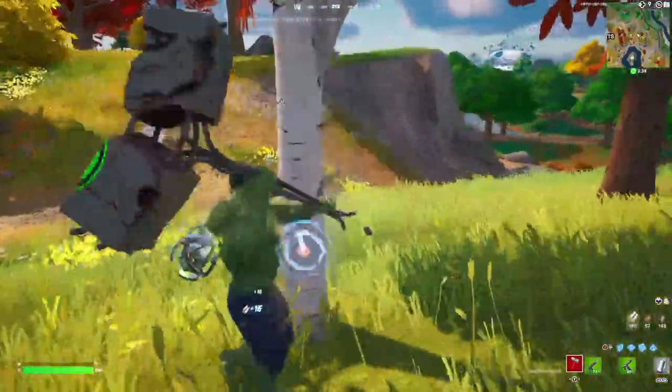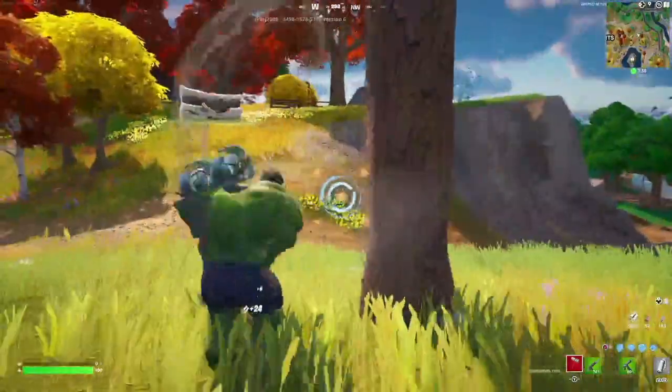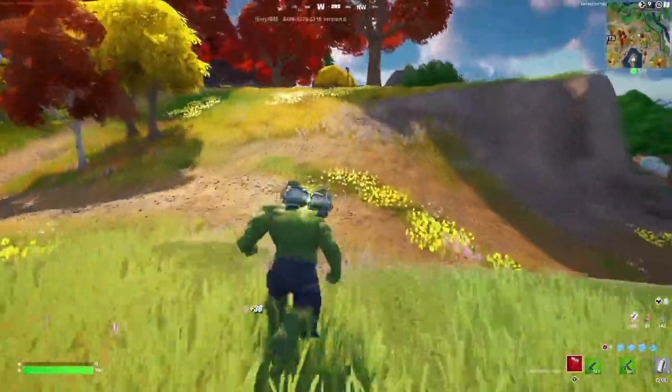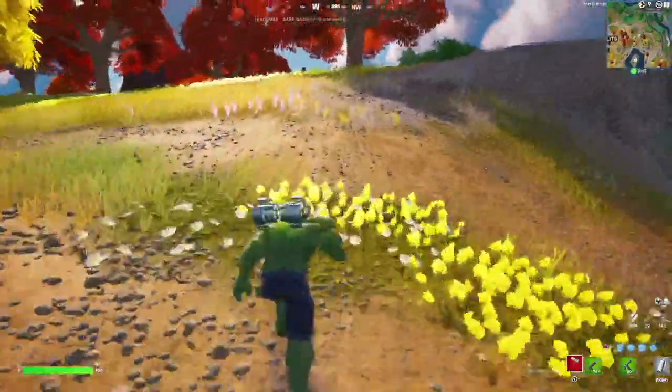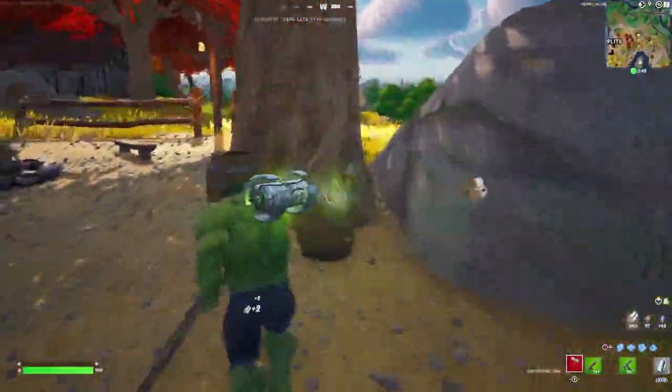The main difference with the Recruit Hulk style is that the shorts actually change colors, and he has like a scarf or part of his shirt hanging from his neck, plus something on his arm. As for my thoughts — the Incredible Hulk is a cool skin. They did make him a little bit shorter.